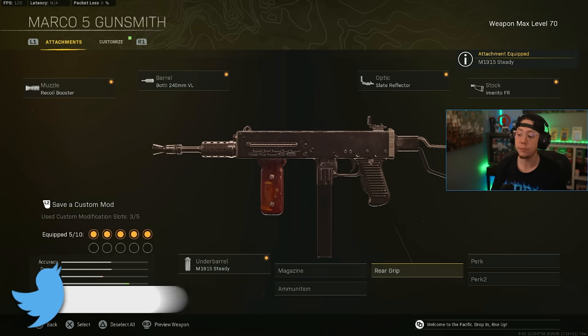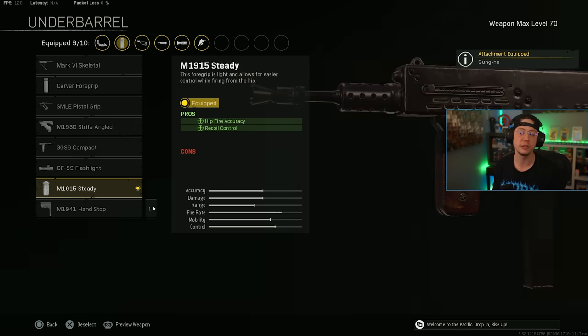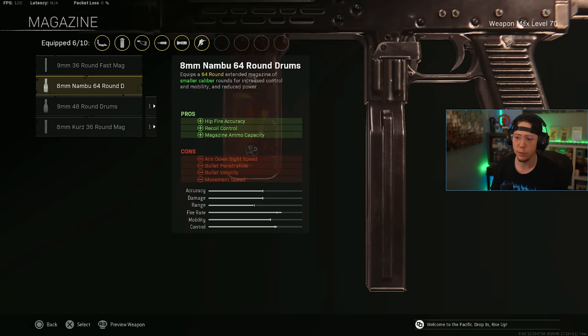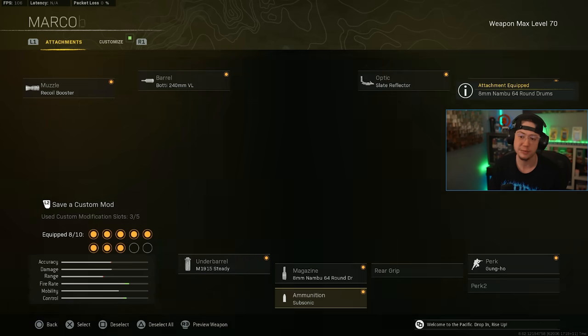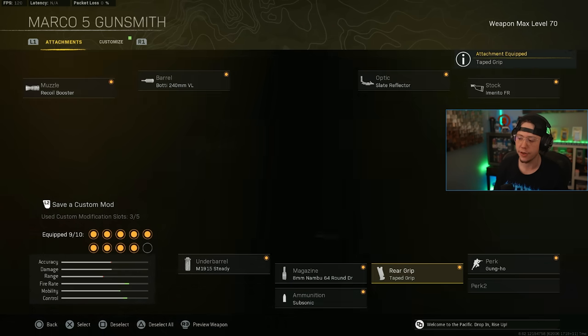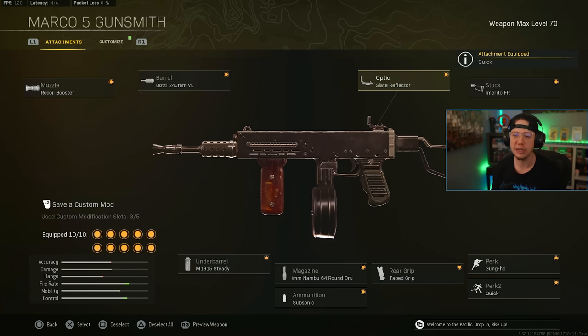I've been using the Steady underbarrel because I hip-fire a bit with this build, especially since I run Gung-Ho as a perk — that's about the only good perk option here, and it also gives some recoil benefits. For the magazine we're running 64 Round Drums, Subsonic ammo, Taped rear grip, and Perk 2 is Quick as always. Very fast, very aggressive Marco 5 setup that kills really quickly.